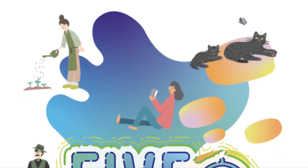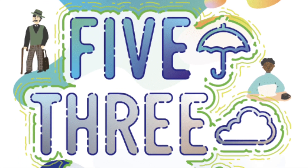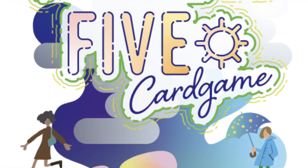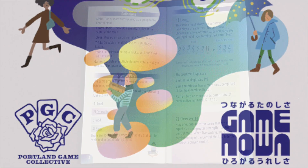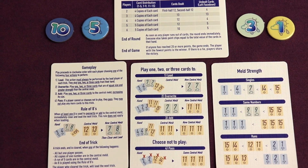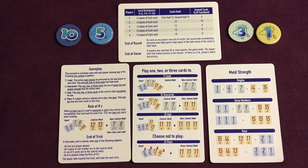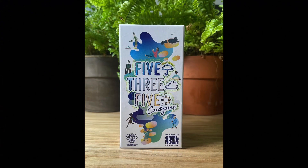5-3-5 is for 2-6 players, takes 15-25 minutes to play, and is for ages 8 and up. Originally released in 2020, 5-3-5 has never been available outside of Japan. This updated North American edition is published by Portland Game Collective, and for the first time ever features English rules. It features remixed art, newly added reference cards, and point chips, all of which were not included in the original Japanese edition. It's on Kickstarter right now, so click the link below to be brought to the project page.